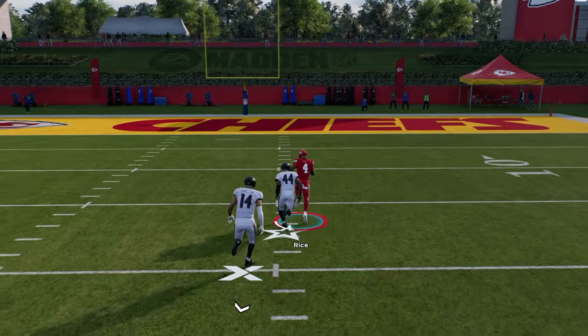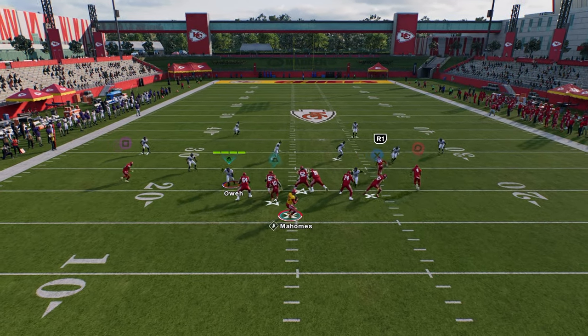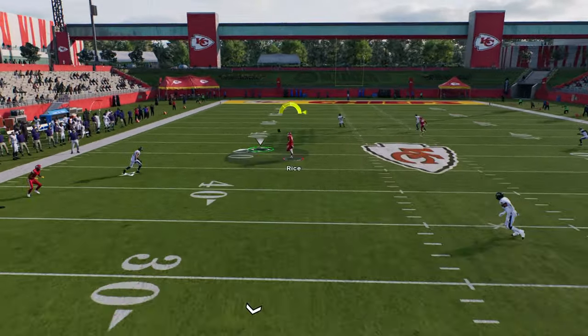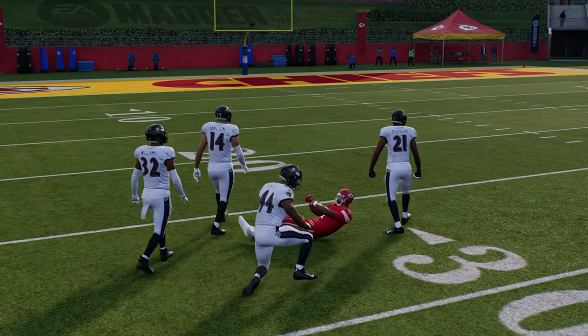This post route also has potential to be a one-play touchdown against cover three and cover four. So if they are in cover four and you wait on this a little bit longer, if I have some time in the pocket, I can hit it in this pocket. As you see, we get that nice catch, one or two jukes, and we have a huge play against cover four.